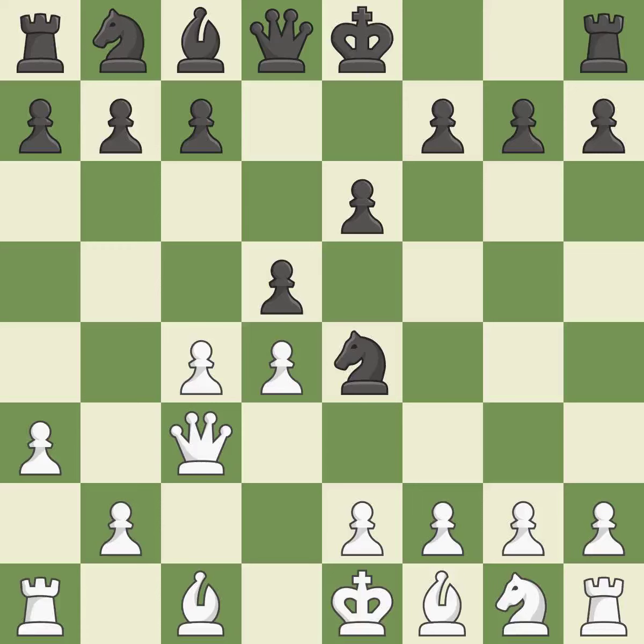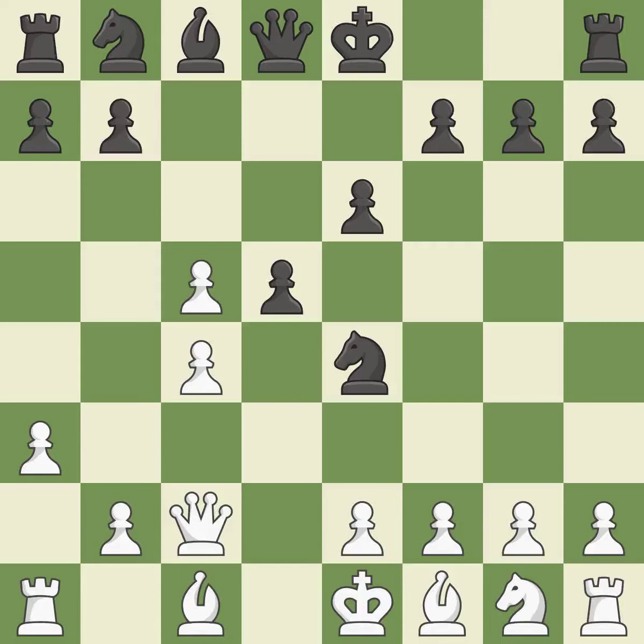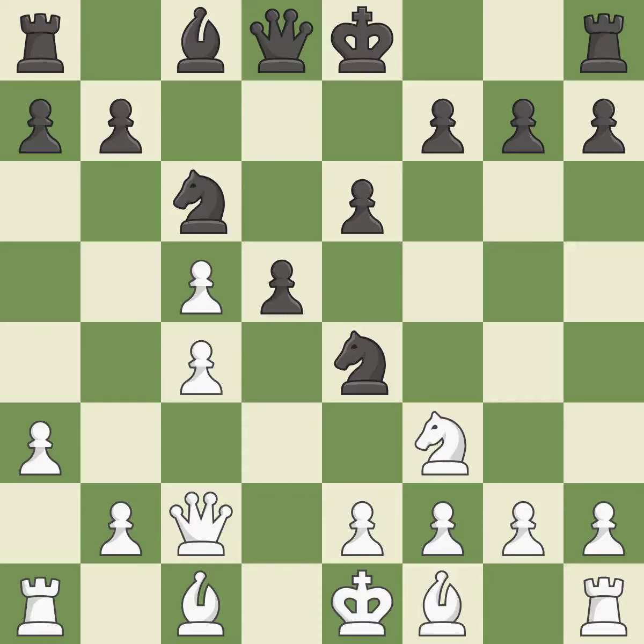Ne4 places the knight on a supported center square and attacks the queen. Qc2 retreats the attacked queen to a square where it still defends the c4 pawn and attacks the knight on e4. C5 takes space in the center and attacks the d4 pawn. Dxc5 captures the pawn and controls b6 and d6. Nc6 develops the knight toward the center and controls the squares d4 and e5. This develops a knight from its starting square, activating it. This is the final book move.